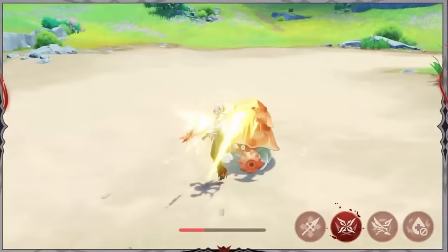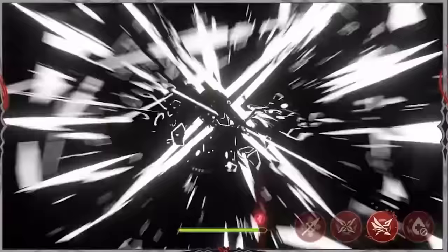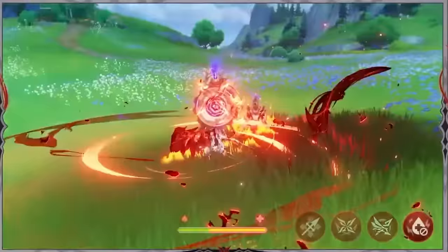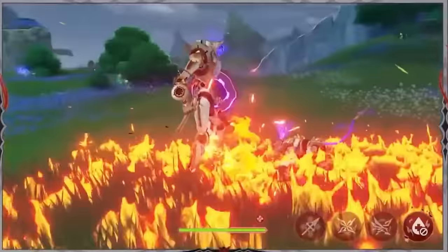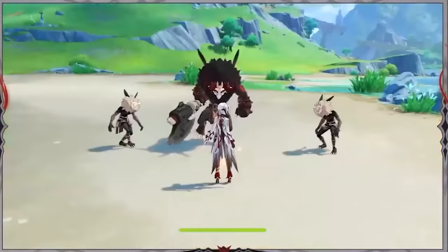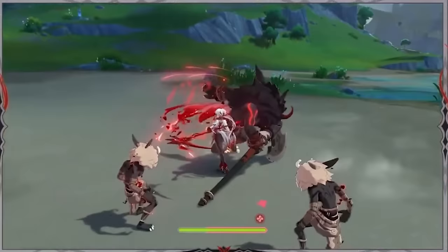Her burst plays very nicely into the rest of her kit as well. It is a damaging attack, but it will also heal her based on her current Bond of Life — quite reminiscent of Hu Tao's burst, actually. In Arlecchino's case, it's a lot more important so she can heal herself, and it will also reset her skill's cooldown so you can pretty much immediately get a new Bond of Life going. One of her passives is pretty interesting: she'll get a Pyro damage buff, but she cannot be healed — period — except for the healing on her ultimate. Which is actually kind of a good thing, because if you run a healer and they do a team-wide burst heal, her Bond of Life won't disappear.